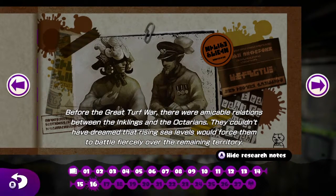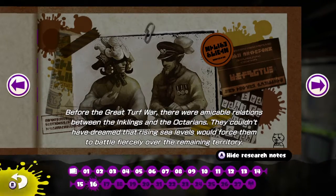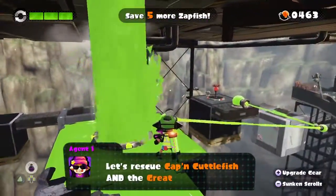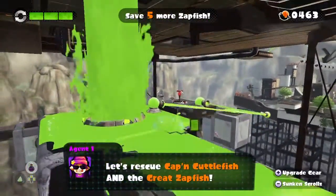Before the Great Turf War, there was an amicable relation between the Inklings and Octarians. They couldn't have dreamed that rising sea levels would force them to battle fiercely over remaining territory. It's weird to see the adult forms of squids because we don't really see them in that style — there's a guy with a little navy hat and a samurai helmet. That's kind of neat. Let's rescue Captain Cuttlefish and the Great Zapfish.